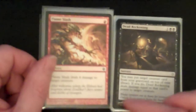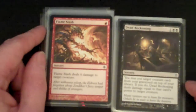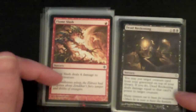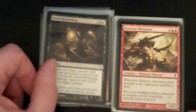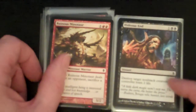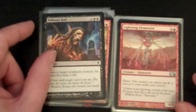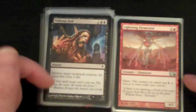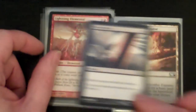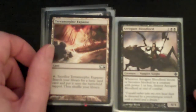Flame Slash from Rise of the Eldrazi, that's a common. Dead Reckoning, Worldwake common. Ruinous Minotaur, Zendikar common. Hideous End from Zendikar — these look like they're all commons again. Lightning Elemental M10, Doom Blade from M10, another Terramorphic Expanse from M10.